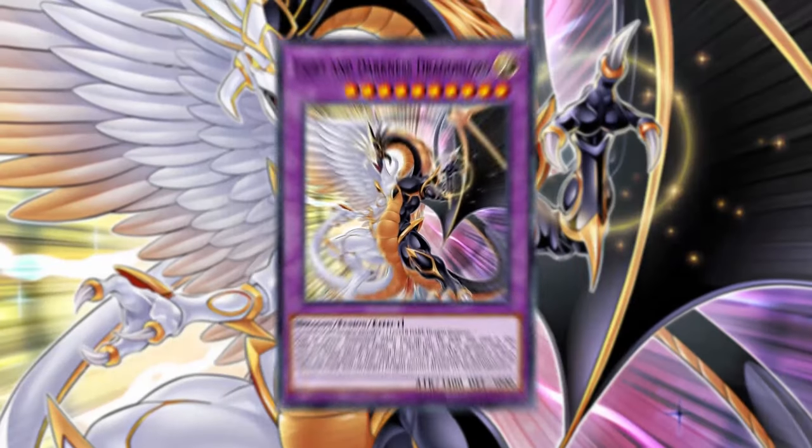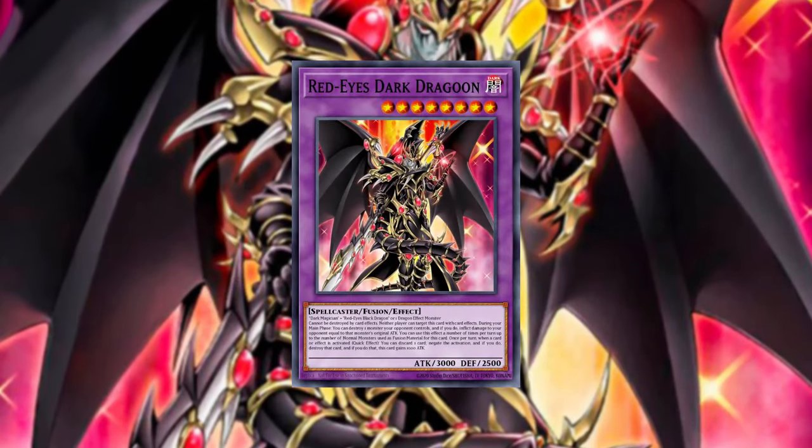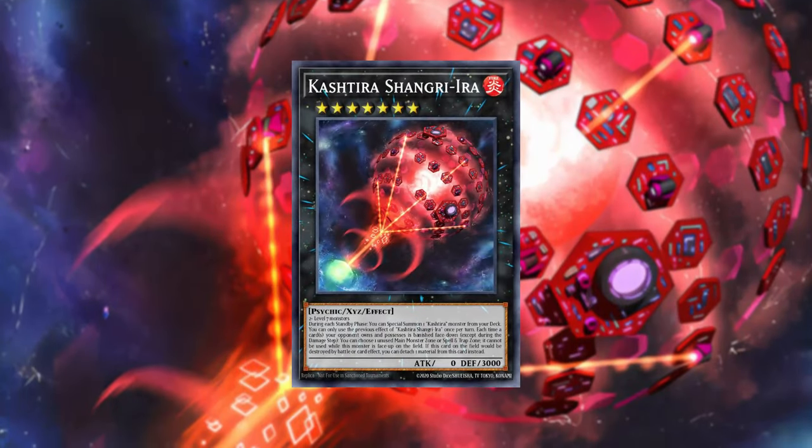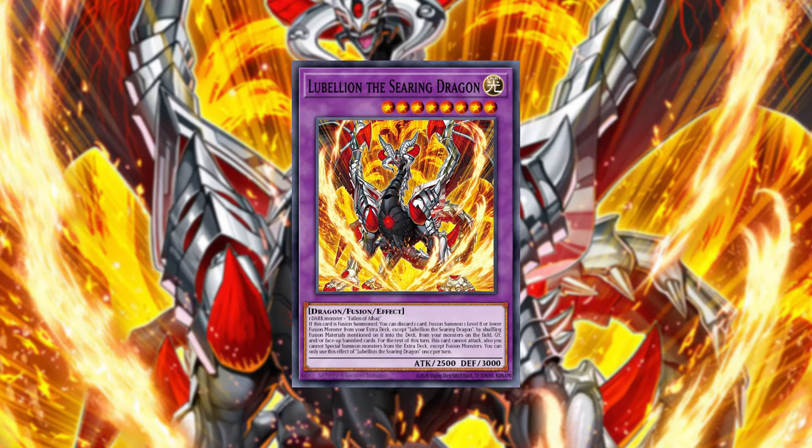Red Eyes Dark Dragoon and Light and Darkness Dragon Lore — two Omni Negates that Branded have been playing for a while, one of them a little bit more relevant than the other. Red Eyes Dark Dragoon has been seeing a lot of play in Cartesia format, with the fact that it cannot be targeted and cannot be destroyed.